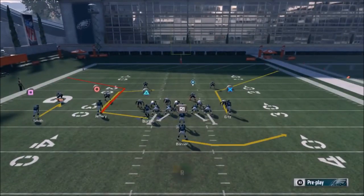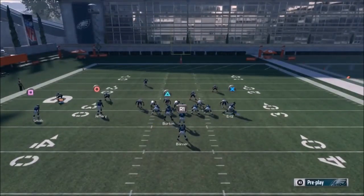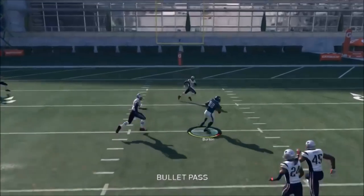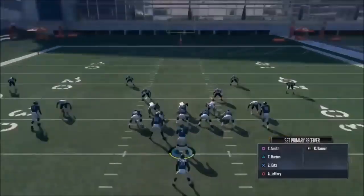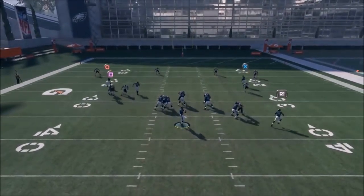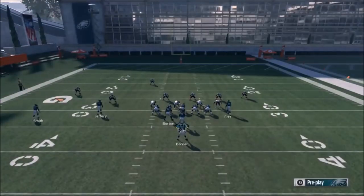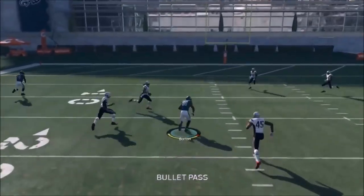Motioning Burton doesn't really benefit him here — this motion is really all about Ertz. Looks like another man coverage, but I'm not going to keep going his way. Once Burton makes that cut in, it's going to be a big play. That's part of the reason I put Smith on that drag — you can see there was a linebacker underneath him, but that drag really changes the whole play and pulls attention away from Burton.